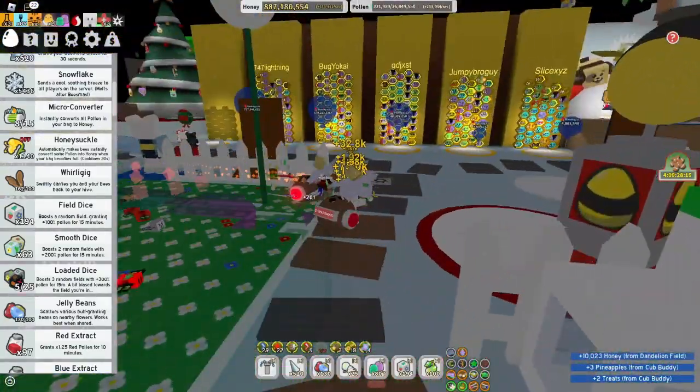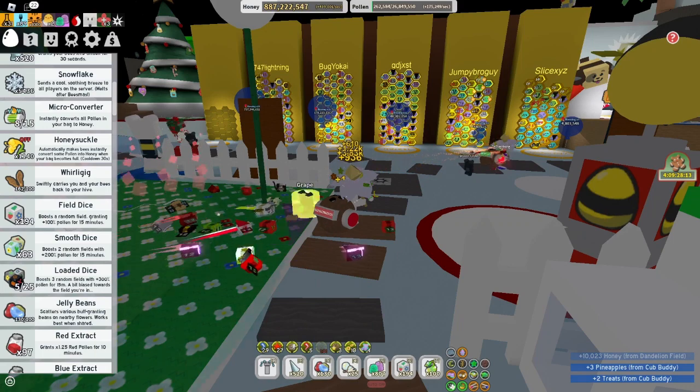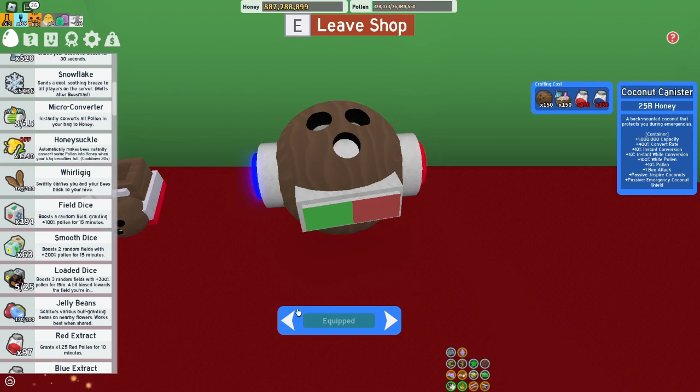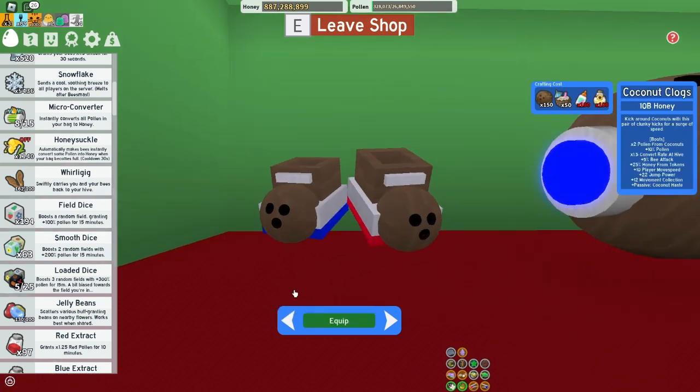Anyways, let's go to the next thing you need to do to go pro: the coconut canister. Coconut canister is really good. Do not get coconut clogs before - get coconut clogs at least after coconut canister.